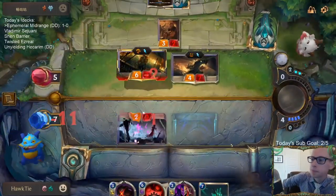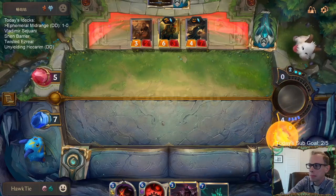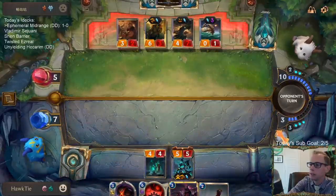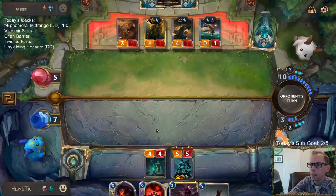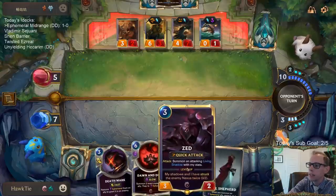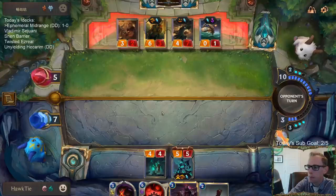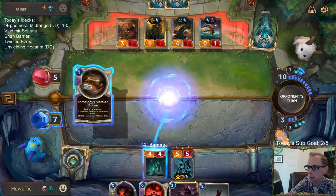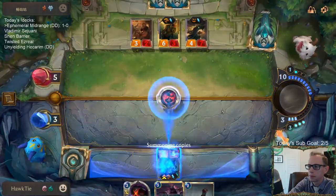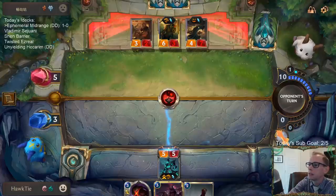I have a good plan for next turn - we'll be able to play Rekindler Dawn and Dusk. If they don't mess up this Rekindler Dawn and Dusk, I think we win. I think Hecarim wins this. That thing does four damage but at slow speed. I guess I can just Dawn and Dusk the Hecarim - I wanted to Dawn and Dusk the Rekindler. I think this attack wins it for us.